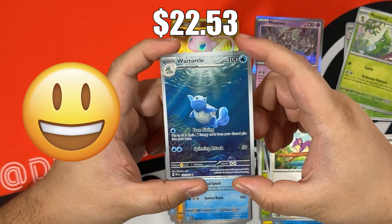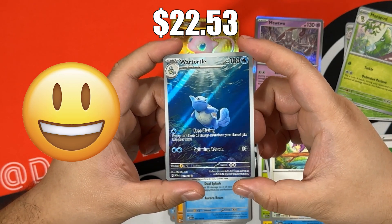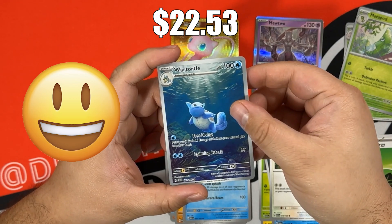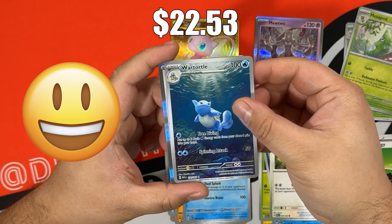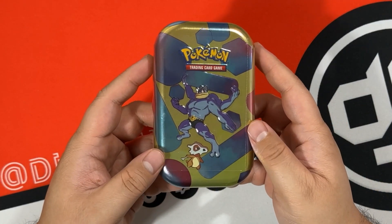Now I'm feeling a lot better about this opening. Metapod is our first reverse. Oh my, that's my chase card right there - let's go! Wartortle IR, the wannabe Nirvana album cover. I'm so happy! This was a great tin, we turned this opening around. And then the code card.